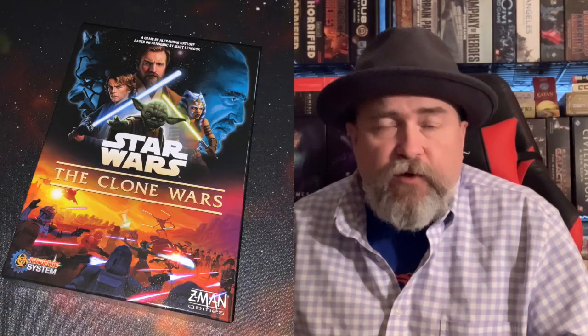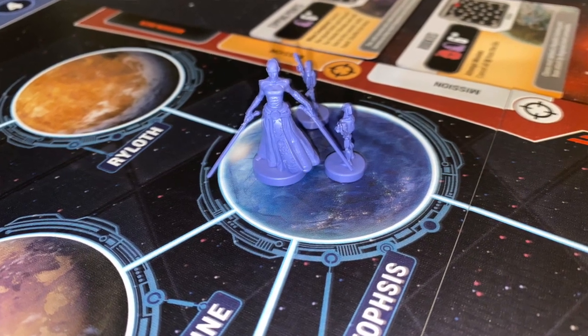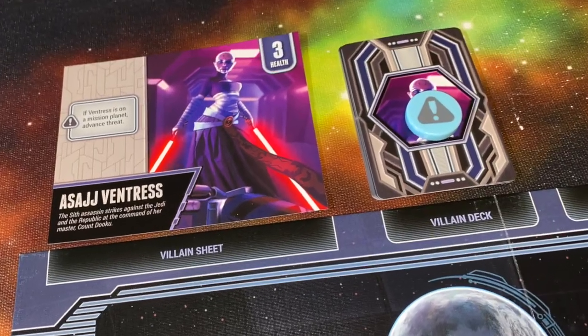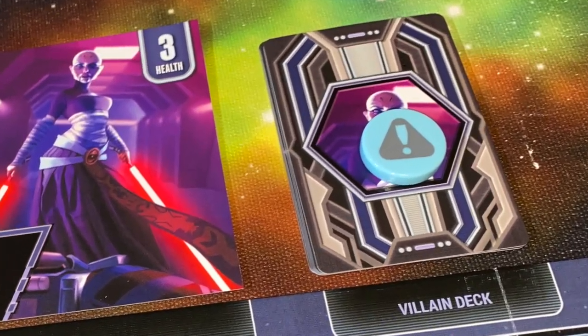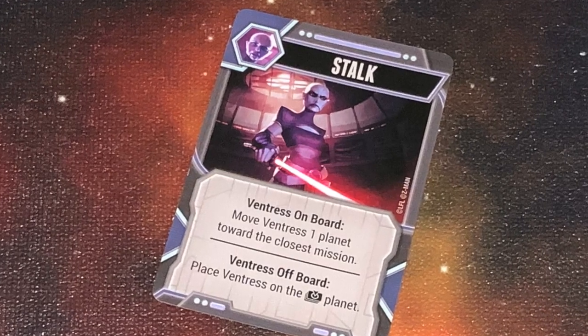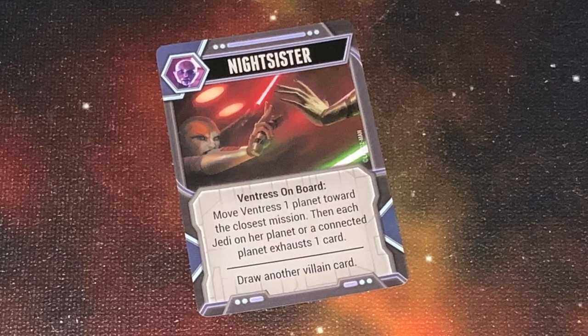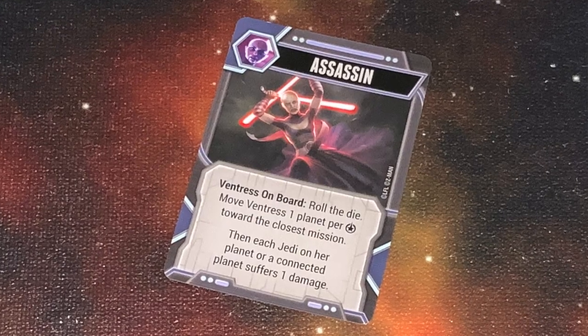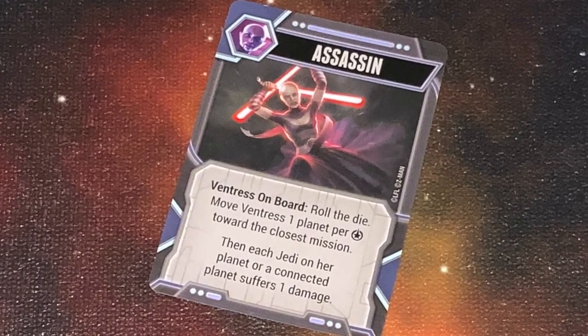The third phase of your turn is to activate your villain. Some villains have a reminder token that triggers certain conditions you have to check for. Then you draw a card for that specific villain — that card may place a villain that was off the board back on the board, or move them, or cause them to do other things. You resolve that villain card, and some of them can be pretty nasty.